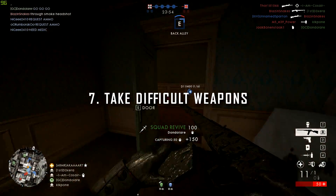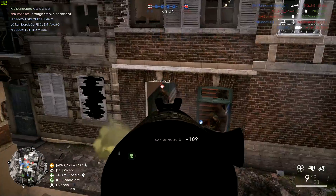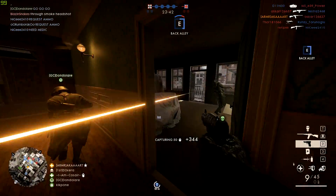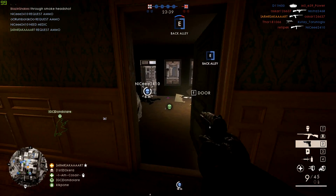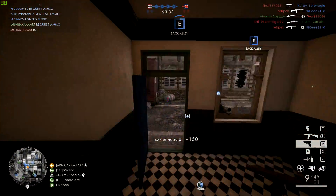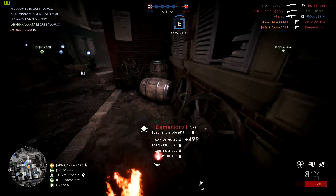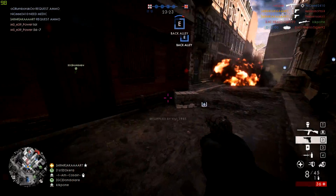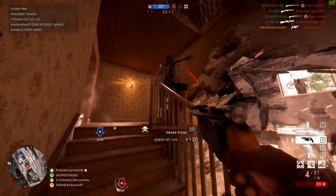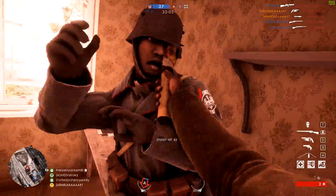Next up, practice your aim and improve your skill by using weapons that require accuracy rather than spam. I suggest running the medic class with an M1907 SL or Selbstlader 8.35 and an Obrez pistol. This has really improved my aim in BF1. I forced myself to stop using spray-and-pray guns like the Automatico or MP18, and the Obrez is probably best for aim training because it's a one-shot weapon. You'll be playing BF1 and improving as a player at the same time.